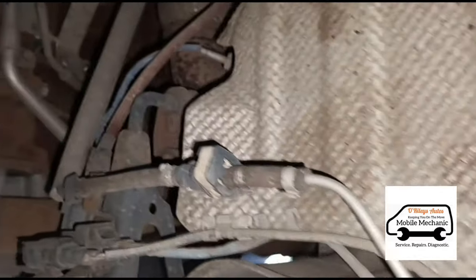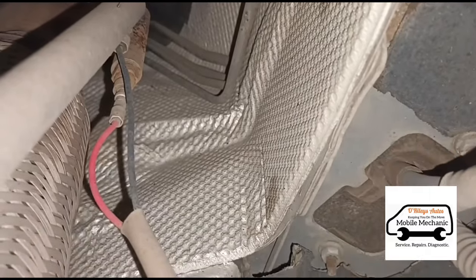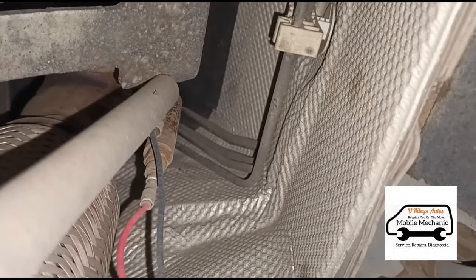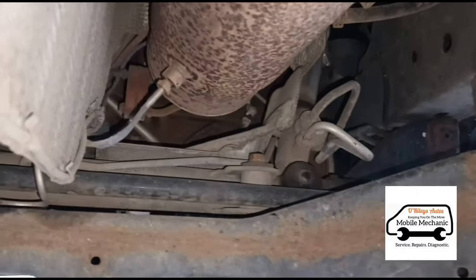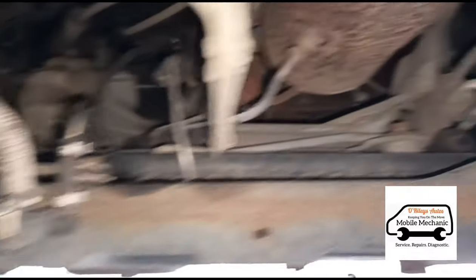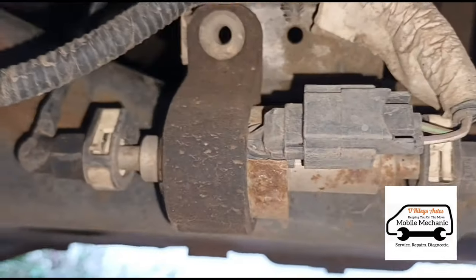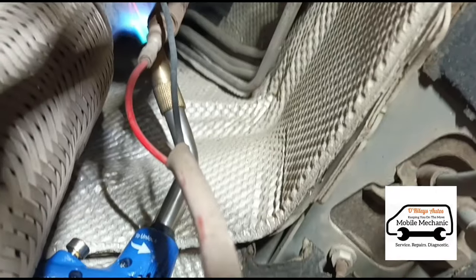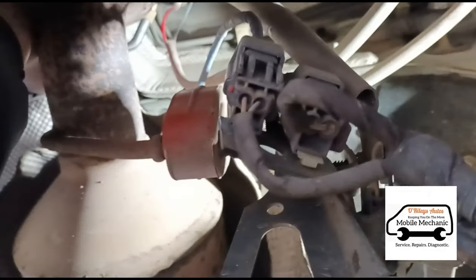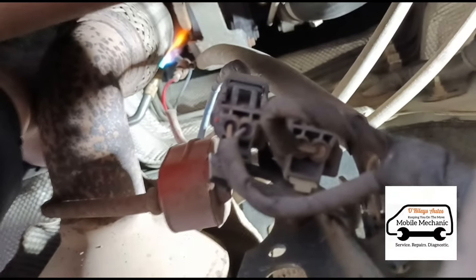On these front-wheel-drive Transits the vaporizer system is quite high up — just there. It injects fuel into the DPF. There it is just up there. If that vaporizer isn't working, your forced regeneration won't work either. For more information about vaporizers we've done plenty of other videos on them. It's got a vaporizer system up there and a little fuel pump that injects the fuel up to it. We've just switched it on — you can hear it pumping. I'm heating up the vaporizer because it's seized and won't open, so I'm going to put some heat on it to try and get it open.